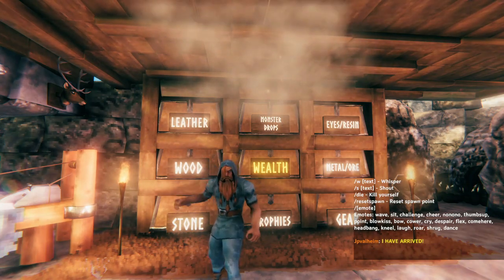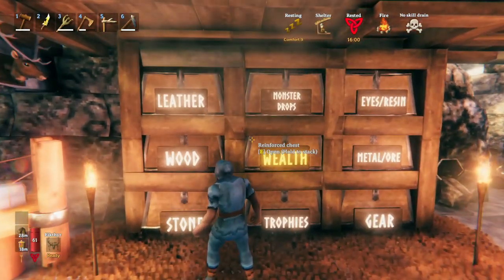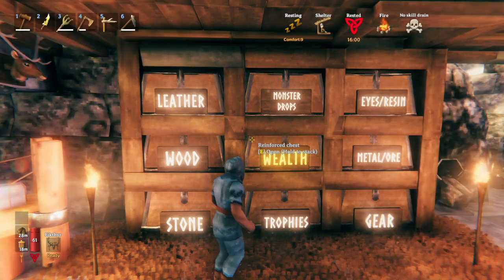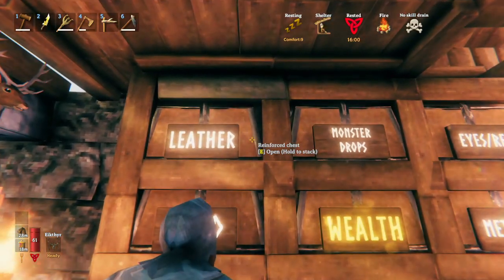Hello everybody! Welcome to another Valheim video. Today we're going to be looking at the latest stacking feature that came with the Hilda's Request update. This allows you to put items automatically into a chest by holding E, or the corresponding button on Xbox.